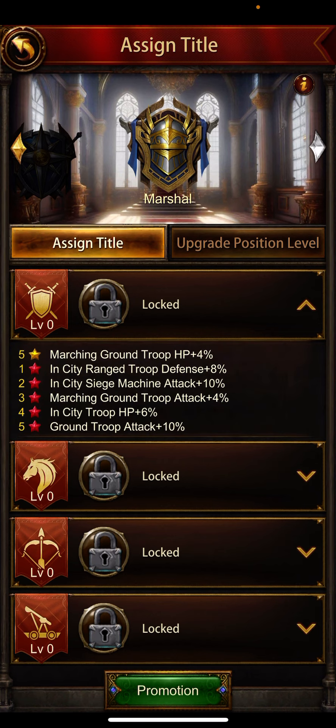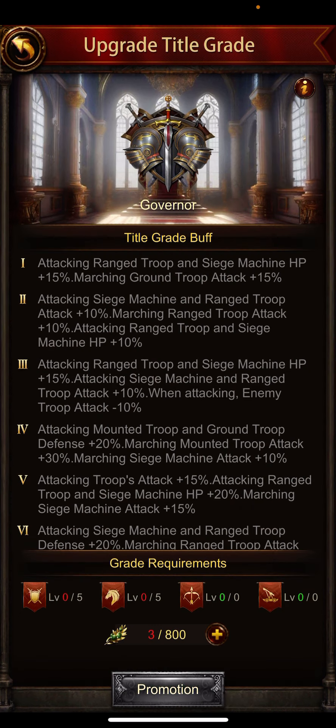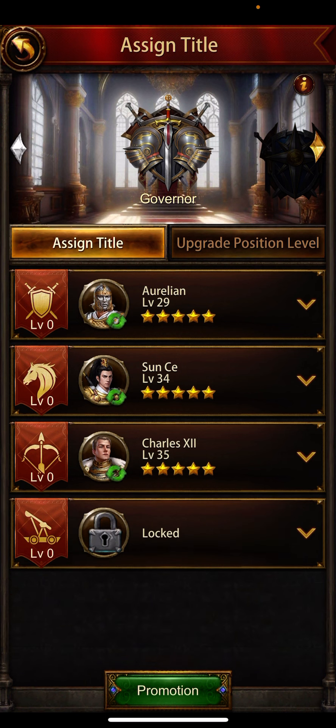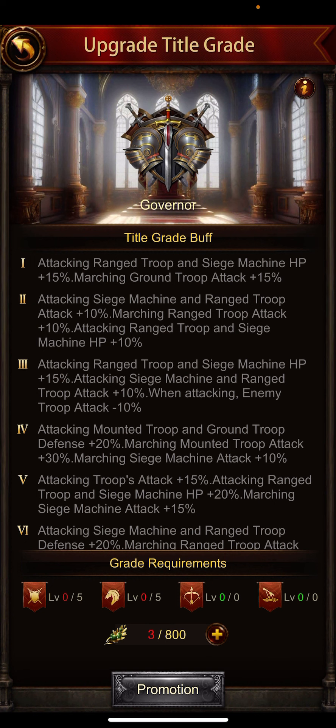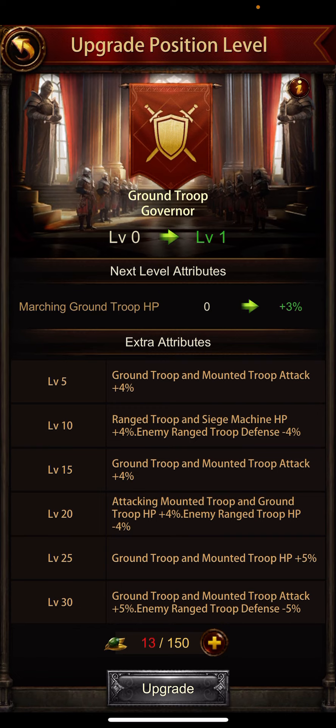There is a Promotion button at the bottom right — click on it. There's a different type of item required for promotion. I have three of these items and you need 800 to upgrade to the next level. I have applied three gems to get extra buffs. For the promotion, you will be upgrading these four buffs, which will increase marching ground troop attack — from zero to three percent.